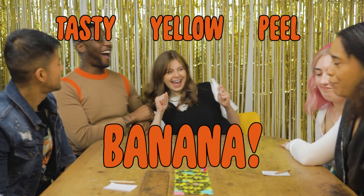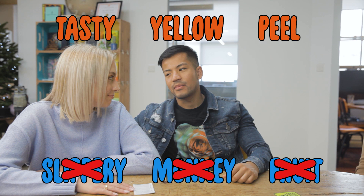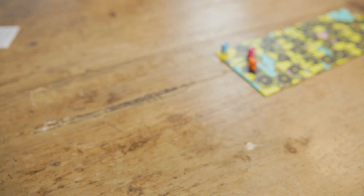Let's go back and find out if the other teams guessed any of the writer's clues. This team didn't guess any, so they score zero. This team guessed two out of three, so they score two points. The writer and the guesser had one word that didn't get guessed, which scores them an extra bonus point.